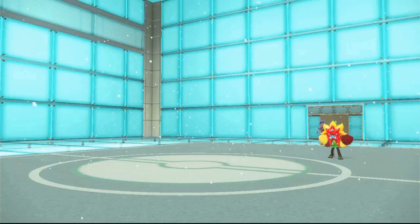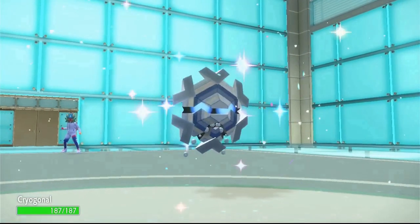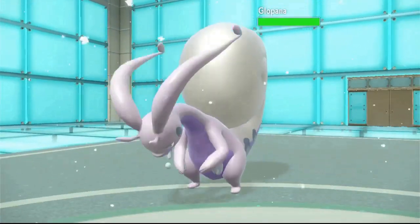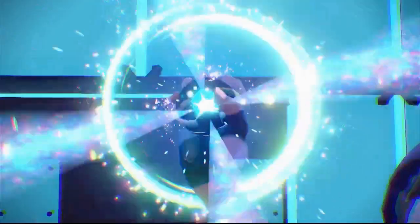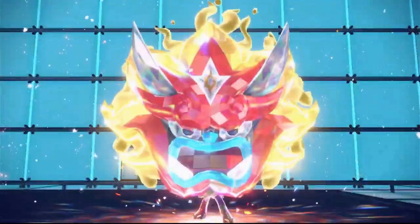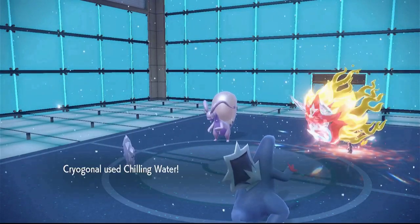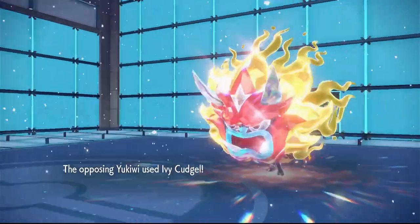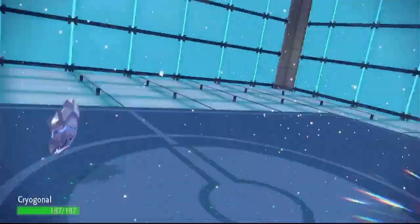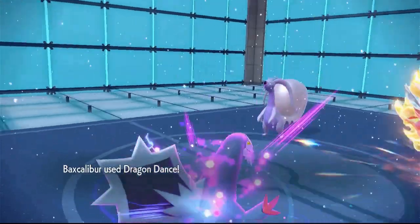I now have to bring in Baxcalibur and Cryogonal. My Baxcalibur is a physical set with Glaive Rush, Dragon Dance, Earthquake, and Icicle Spear with a Focus Sash so I have time to set up Dragon Dance. My Cryogonal is a bulky support set with Rapid Spin, Chilling Water to decrease physical attacks, Freeze-Dry for water types, and Recover. They're going to Terastallize their Ogerpon for an attack boost, so I'm going to try to wear it down with Chilling Water to drop its attack, while Baxcalibur goes for Dragon Dance. Cryogonal just gets obliterated by Ogerpon — I'm down to my last two Pokemon, Baxcalibur and Stantler.